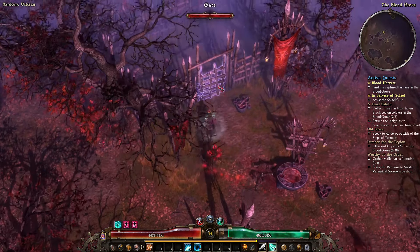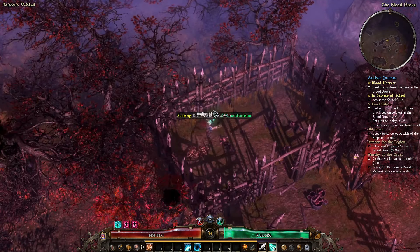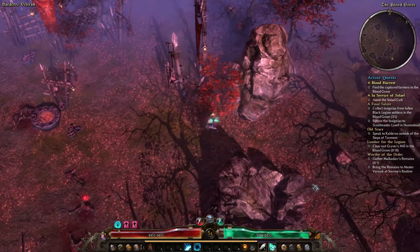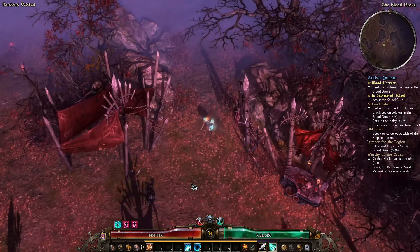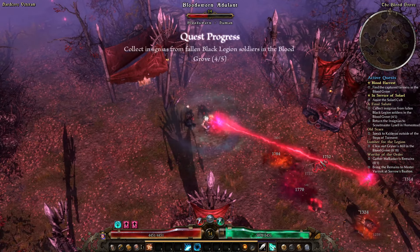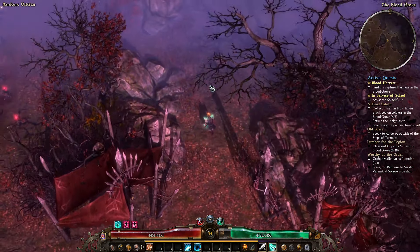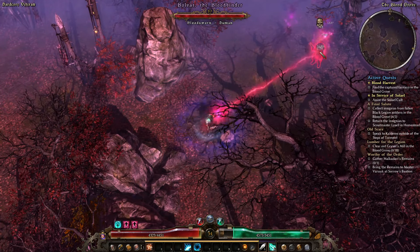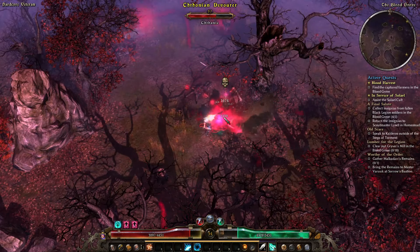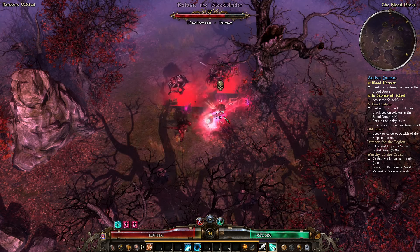Let's rescue these farmers. I see the Devotion Shrine there. These are not the farmers, never mind — we have to find the farmers. There is Bolvar — I'm going to kill him. I don't think you get the quest for him with Death's Vigil, but I'm going to kill him anyway. He's made out of loot. I think you want to stay in melee with him, so I'm just going to stand there.